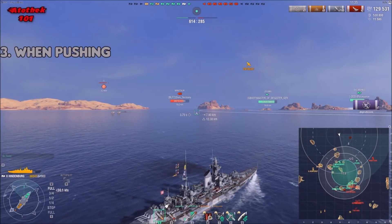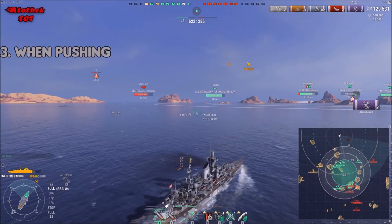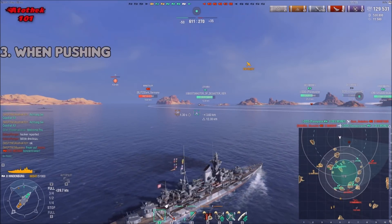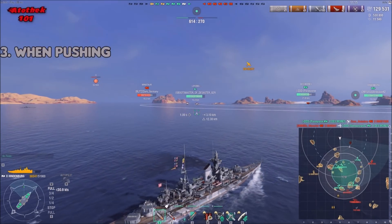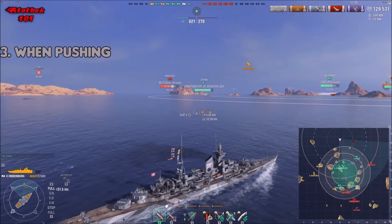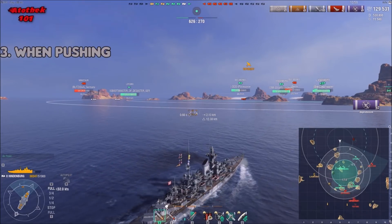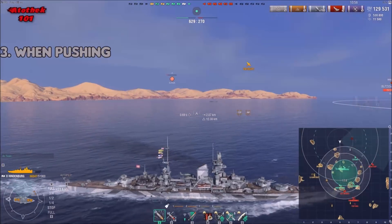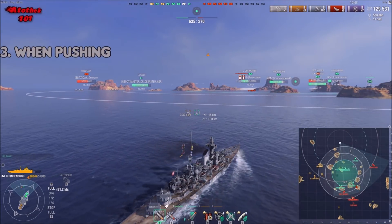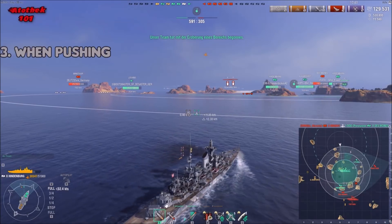When should you counter push? It's simple: when you can overwhelm the enemy in terms of firepower, number of ships, or ship classes. For example, three battleships, one DD, and one cruiser against one battleship, two cruisers, and no DD — then you can push them away. Note that pushing doesn't mean killing them; it means pushing them away. You don't have to push all the way down the road and lose a lot of HP — you just need to gain control of a certain point.